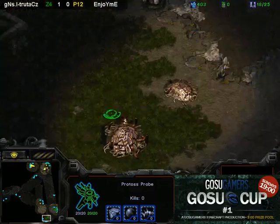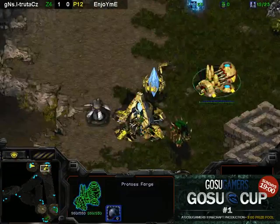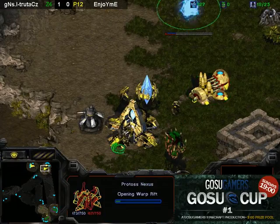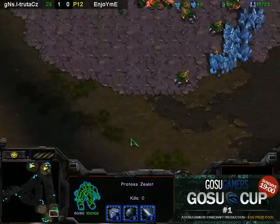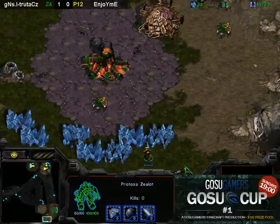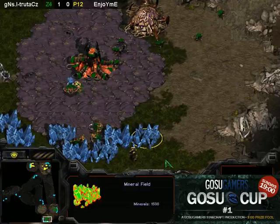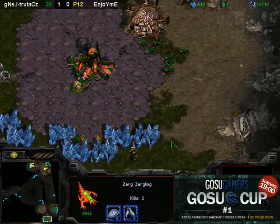True Touch is going to respond very defensively, putting his third hatch just at his natural rather than at another base. That's not really necessary - he should have known that seeing the forge, it's just a Jangby-style expand, so he can just take another base. It's not like he's facing a 2-gate or a 1-base build - it is still a fast expansion build. And it looks like EnjoyMe is going to keep the zealot in the back in this obnoxious position where True Touch won't be able to surround him with Zerglings. But True Touch doesn't need to - it's not going to do any damage.